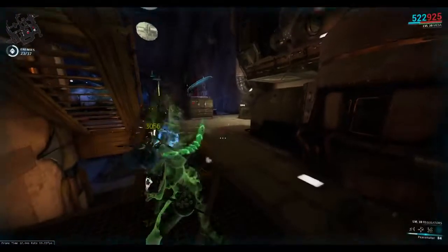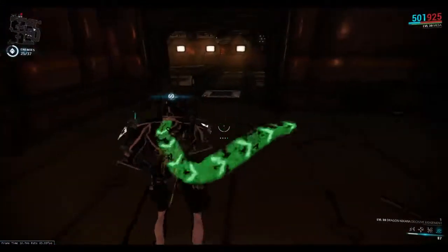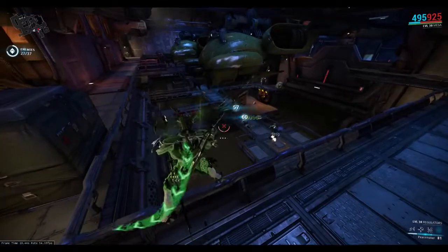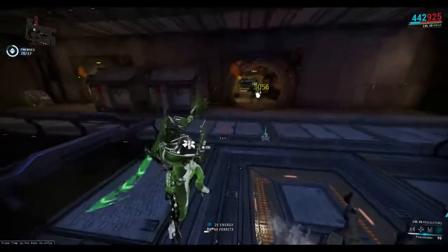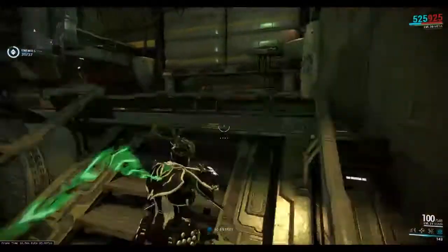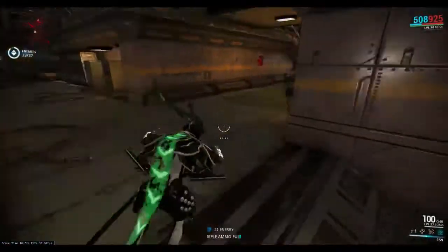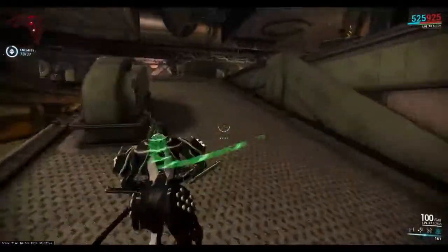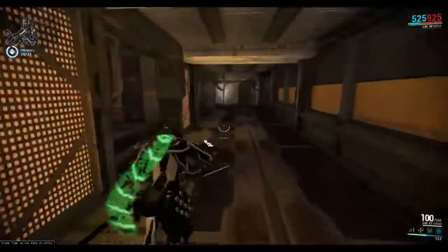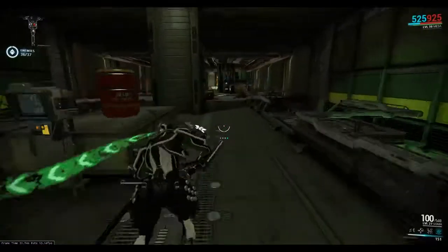It keeps redirecting me, so we're going to go over here. It looks like our other guy is down here — oh, we got a couple people. There we go — again, we'll make short work of them. These guys are low level, but still, I feel like this is a good showcase of at least what Mesa can do. Got him. I feel like this is a fairly decent showing of what she could do in terms of how her abilities work. You can theorycraft all you want, but you won't know you'll like a frame until you try it. You'll notice the range on that is very, very solid.